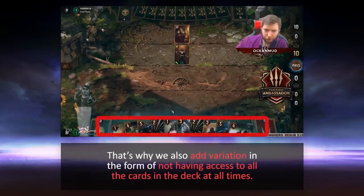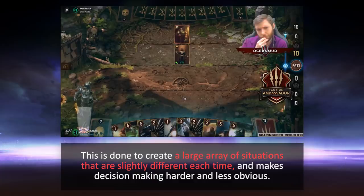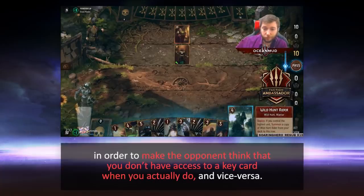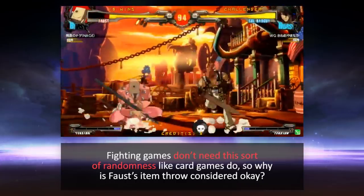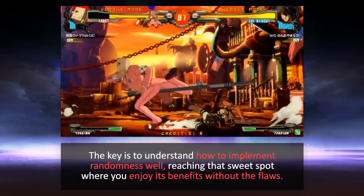That's why we also add variation in the form of not having access to all the cards in the deck at all times. This is done to create a large array of situations that are slightly different each time and makes decision-making harder and less obvious. It also creates the opportunity for bluffing — purposely making sub-optimal plays in order to make the opponent think that you don't have access to a key card when you actually do, and vice versa. Fighting games don't need this sort of randomness like card games do. So why is Faust's item throw considered okay?